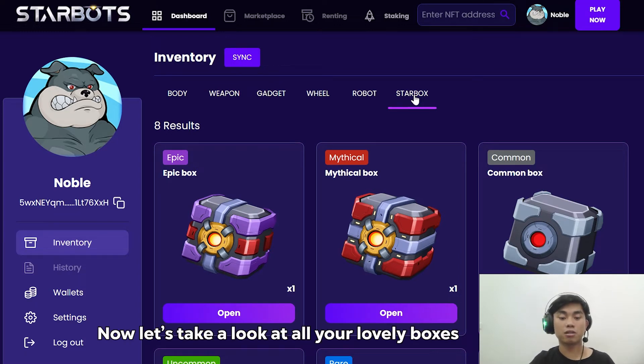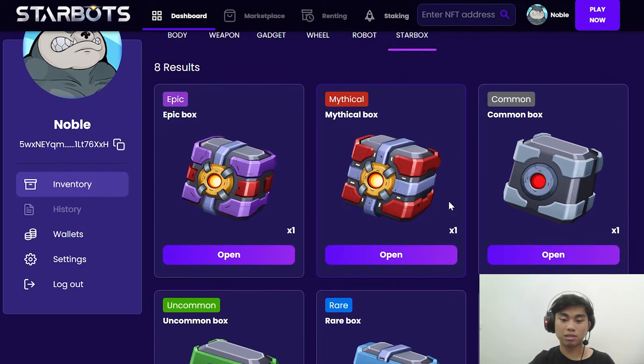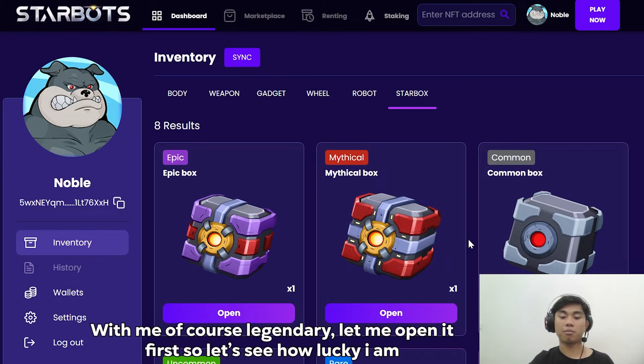Now let's take a look at all your lovely boxes. Which one do you want to open? I have Epic Box, Mythical, Uncommon, Red, and Legendary — yeah, it's all here. But for me, of course, Legendary. Let me open it first.